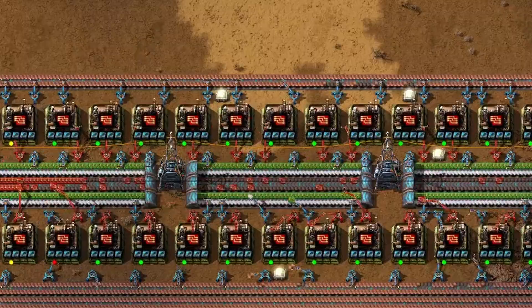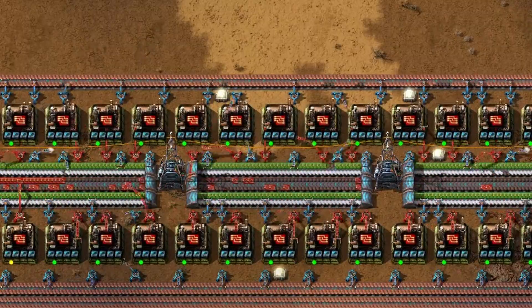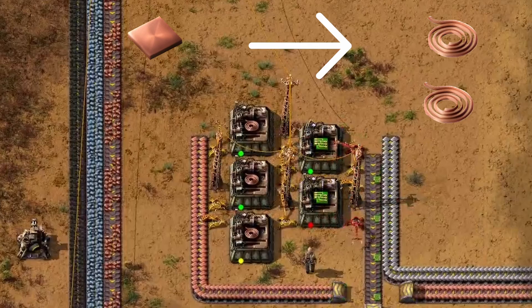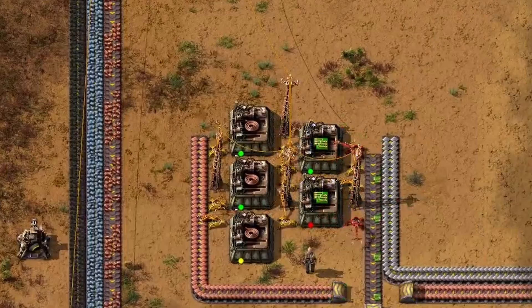Green circuits are one of the most important items in Factorio, and they'll be the backbone of almost everything you build later on. To make just one, you need 3 copper wires and 1 iron plate. Since each copper plate can be turned into 2 copper wires, every green circuit really costs you about 1.5 copper plates plus 1 iron plate. The assembling machine level 1 doesn't support modules at all, making it pretty weak for late game production.